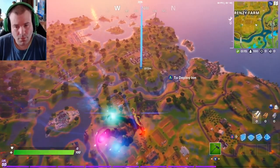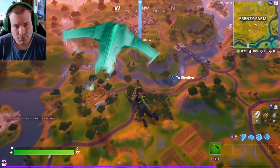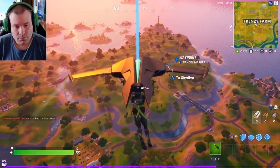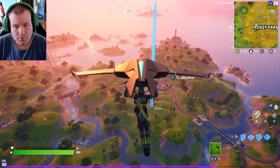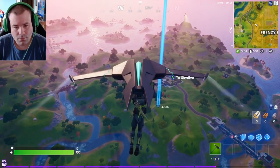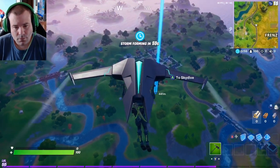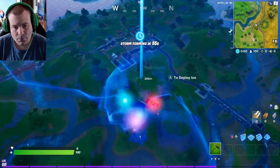I also help subs with challenges. This is week two of the Tina and Tina trial challenges — visit Grumpy Greens, Mow Down, and Risky Reels. We're going to go in order in this video. If you could use my support-a-creator code, it is jackknife-yt, all lowercase, no space — hit accept, get the green check.